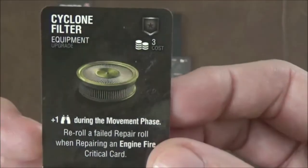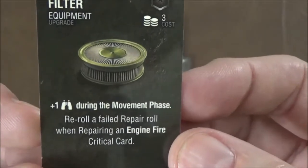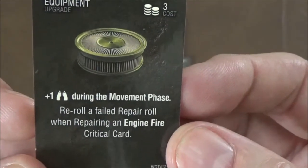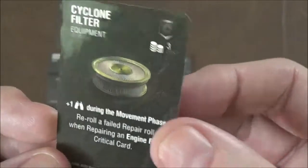Next we have the Cyclone Filter, which is an equipment upgrade for three points. This one gives you plus one initiative during the movement phase, and you can re-roll a failed repair roll when repairing the Engine Fire critical card. Always nice.